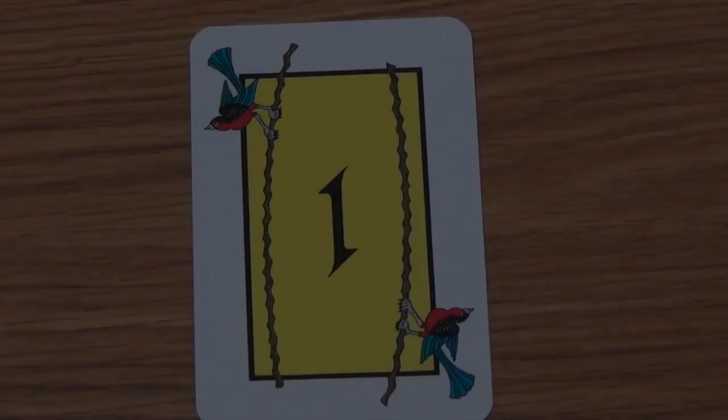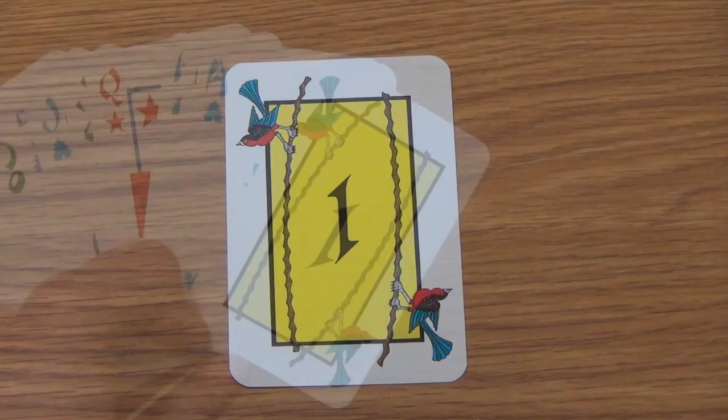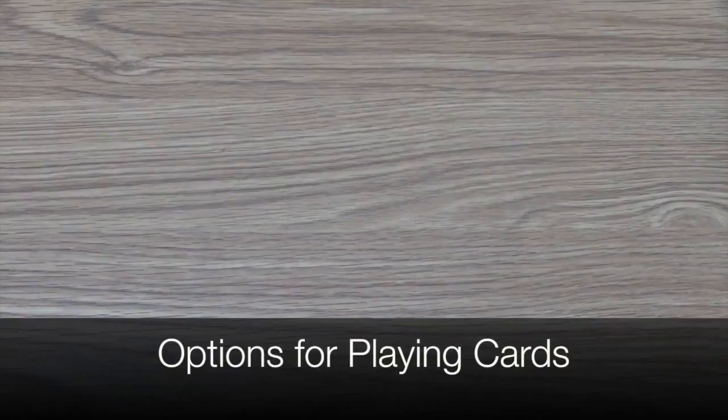The game of Tichu for four players is a partner game that plays out over several rounds. Players are playing in pairs with partners sitting diagonal from each other. The object of the game is to be the first team to 1000 points, so partners must work together to help each other score while preventing the other team from scoring. The player holding the Mahjong card in their hand will always start the round. They have several options for the card or cards they will play and do not have to play the Mahjong.